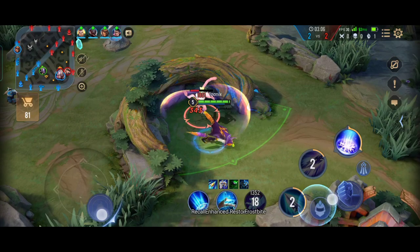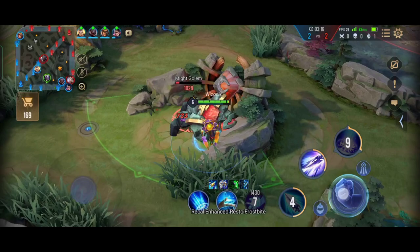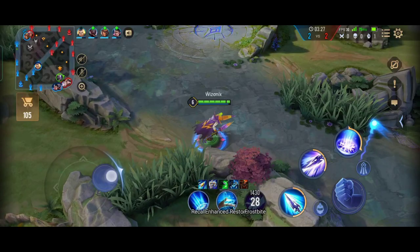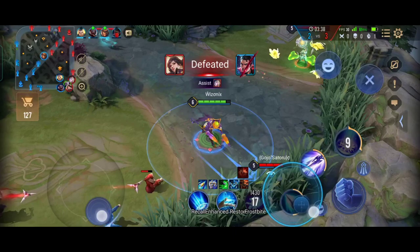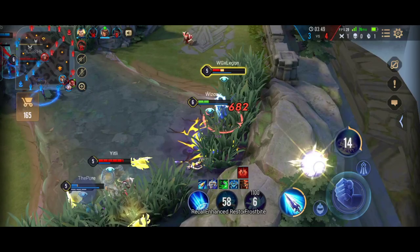One of the most common mistakes I see is going to a lane and waiting in the brush forever trying to kill the enemy laner. For example, going to the Abyssal lane where the enemy marksman is standing inside the tower and waiting a whole minute for a kill — this wastes a lot of time when you could have been sharing EXP and gold with your team or clearing your jungle. So never waste time as a jungler; always keep rotating around the map and whenever your jungle spawns, immediately clear it.